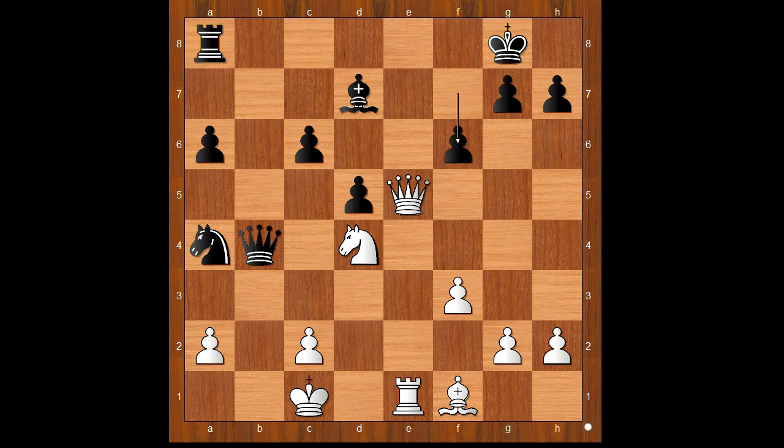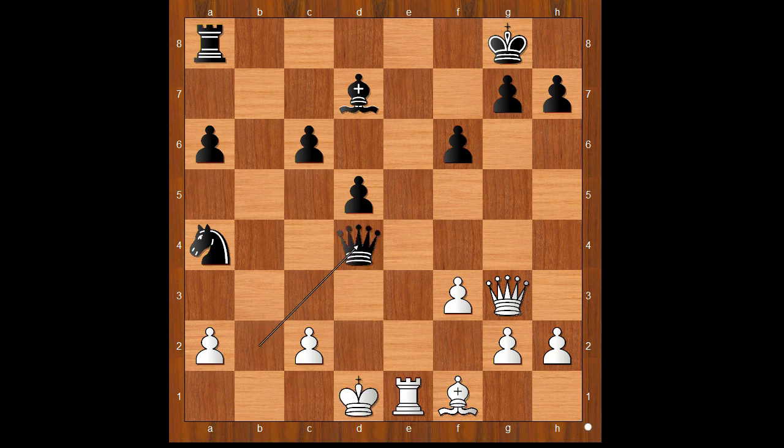Black played a move and white resigned — the move is f6. White resigned. If queen goes to e3 defending the knight, then rook to e8 and black wins very easily. And what else? If queen to g3, then first check on b2, and after the king goes to d1 or d2, then queen takes on d4 check — and I guess we can stop here.